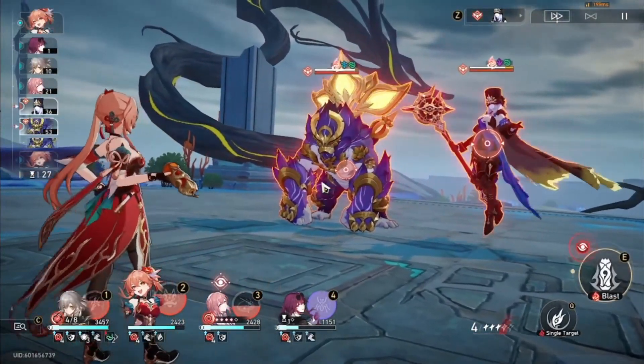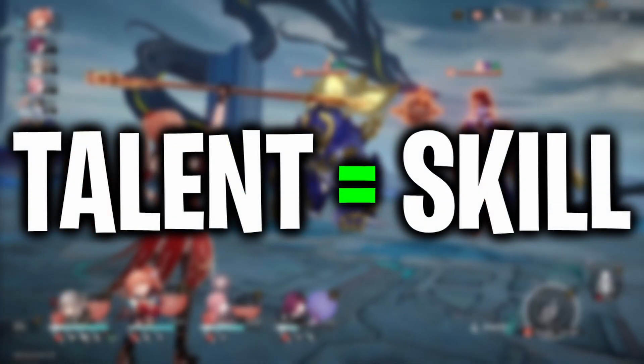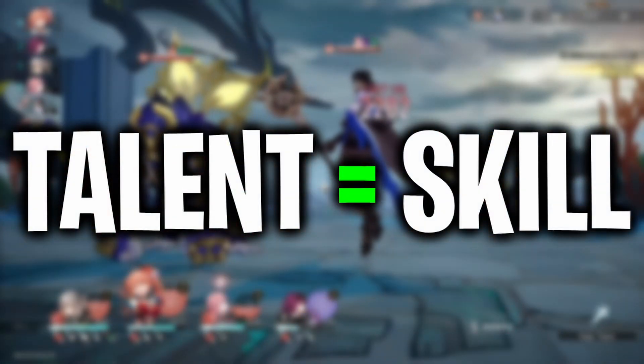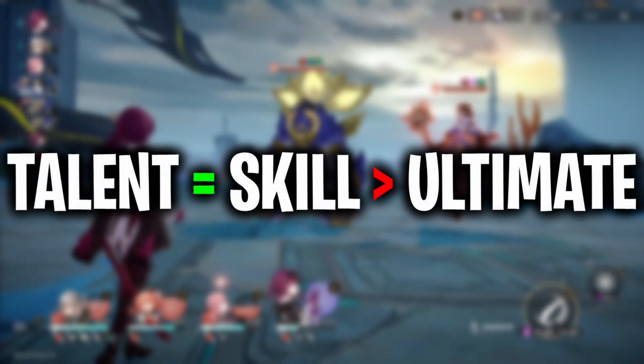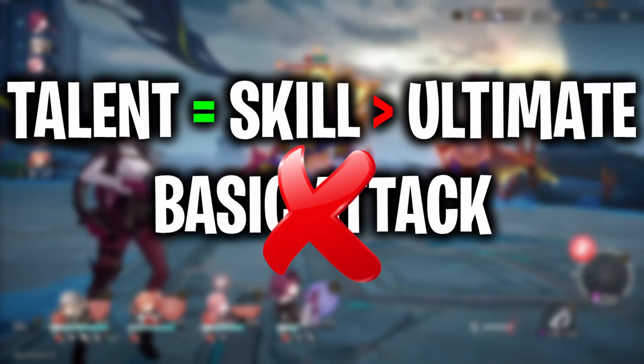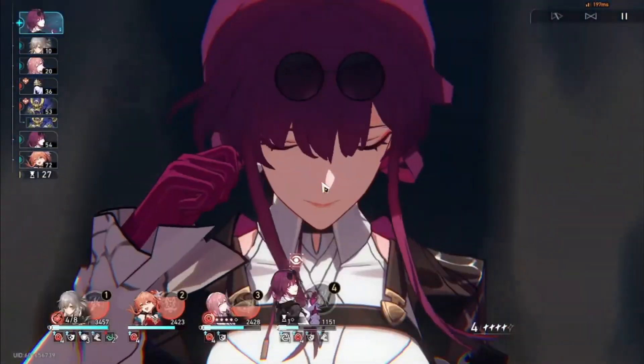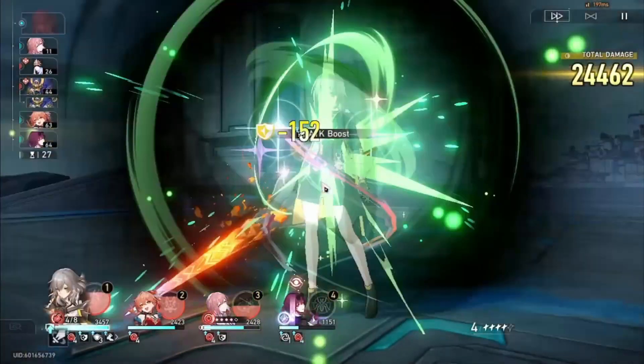When it comes to prioritizing traces, you'll definitely want her talent and skill maxed out for the full damage increase and damage over time. Her ultimate is next for a noticeable damage increase. Her basic can stay at level 1 since leveling it won't increase the base chance of activating High Poles — so you can save resources for other units.